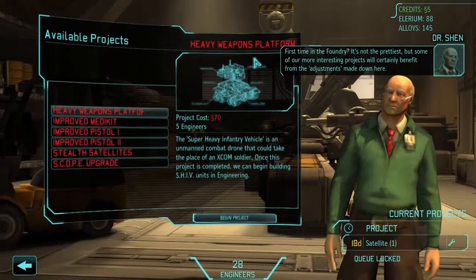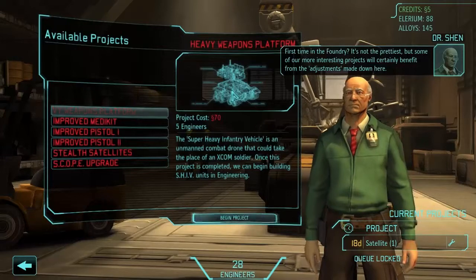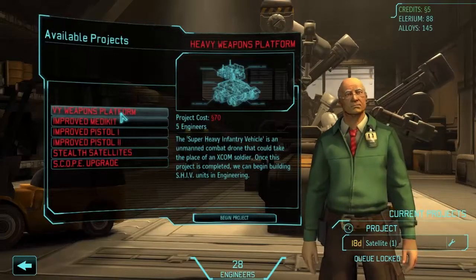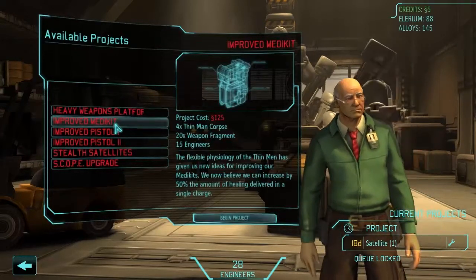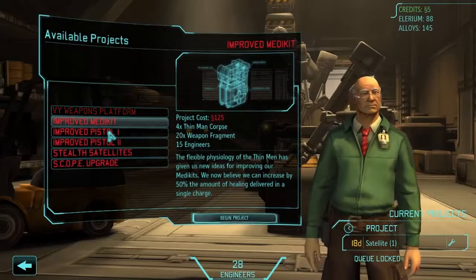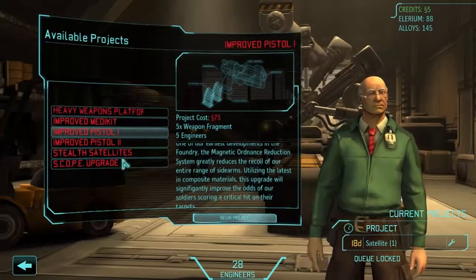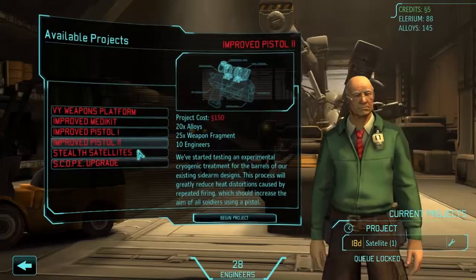A foundry - first time in the foundry! It's not the prettiest, but some of our more interesting projects will certainly benefit from the adjustments made down here. Heavy weapons platform - a super heavy infantry vehicle, an unmanned combat drone that could take the place of an XCOM soldier. Once this project is completed we can begin building units in engineering. Improve medkits - increase the amount of healing by 50%, that could be handy. Improve pistol - reduce recoil of our entire sidearm, more chance of critical hits, increased aim with pistols.